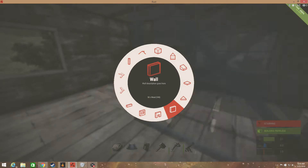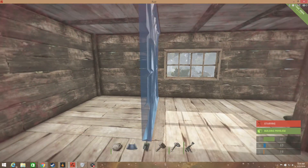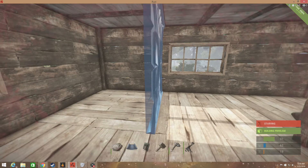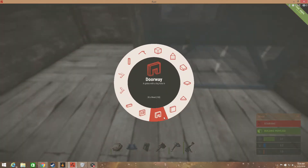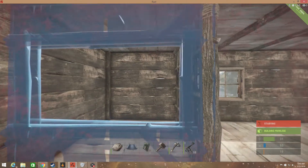All right guys, it's Flow. I'm gonna be showing you a video on how to put loot in your house in plain sight but hard to get. You want to get a square room kind of like this, put a wall.